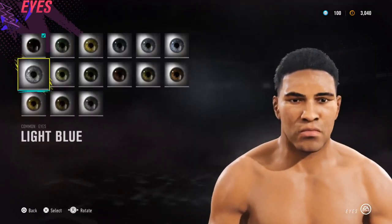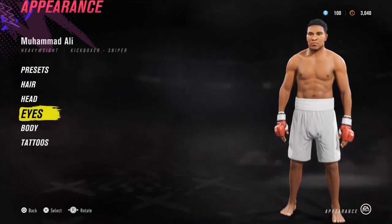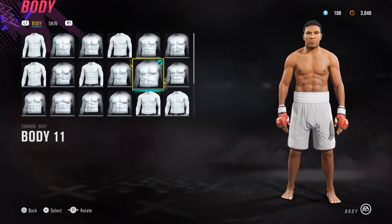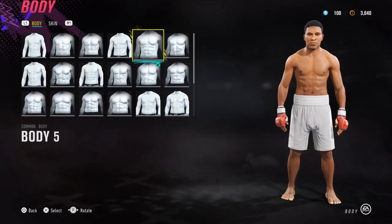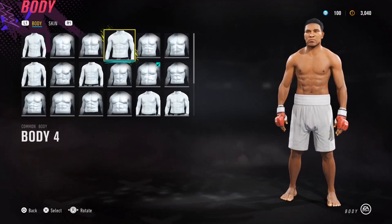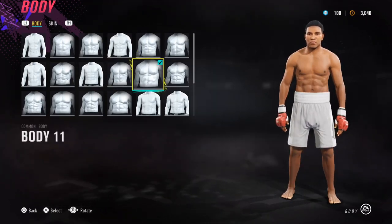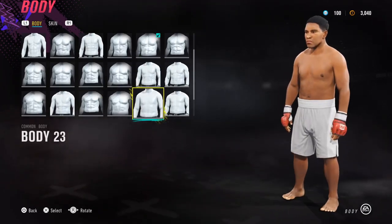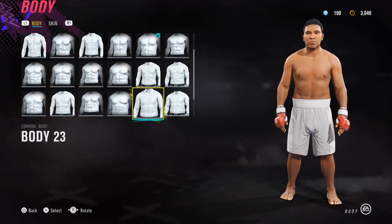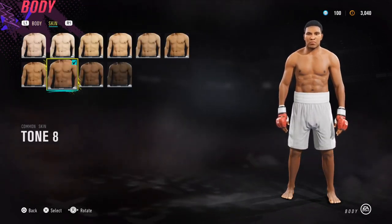For his eyes, I've gone for dark brown — that's really the only option. For his body type, I went with body 11. You could also go body 5 if you want a slimmer look from his younger days, or body 4 — anything with long arms could work. If you wanted to do an older, heavier look, body 27 could work as well, but I wanted him in his prime.